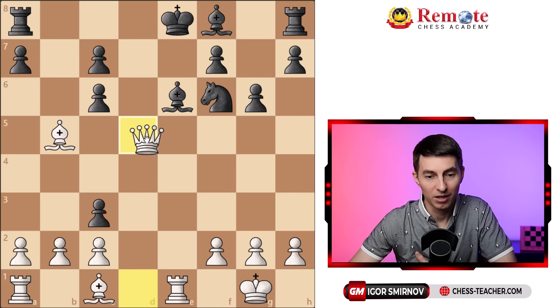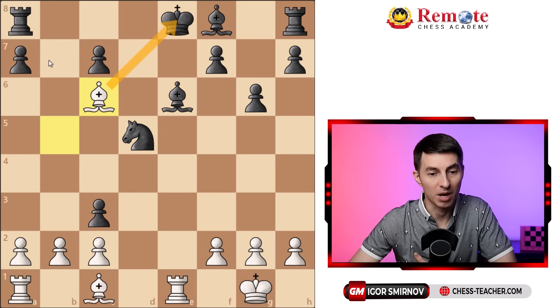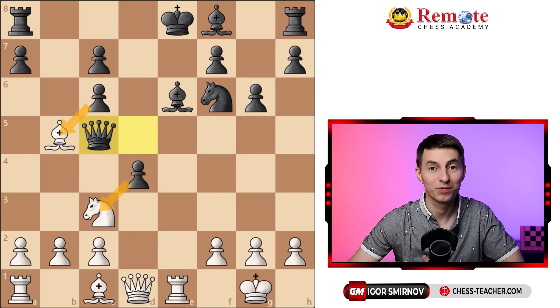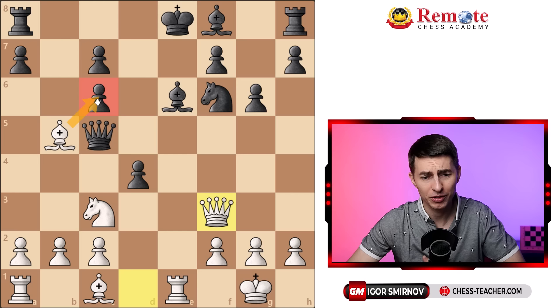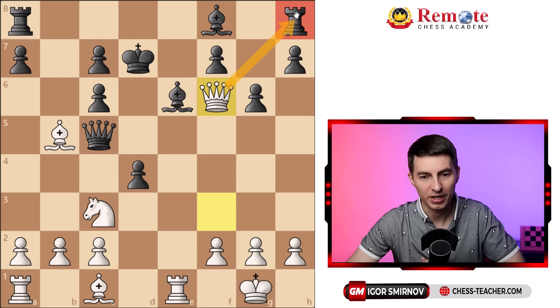In the game, black just played queen to c5. It feels like black is attacking a bunch of pieces, but Carlsen found one more pin: queen to f3, which not only attacks the pawn on c6 but also pins it down to the rook — therefore black can't take the bishop. Black has to address the threat of bishop takes c6 because that creates a double attack on the king and rook, so black played king to d7. But now the knight on f6 is hanging — white just took it, also attacking the rook. Black defended and Carlsen played another counter-attacking move: knight to e4.